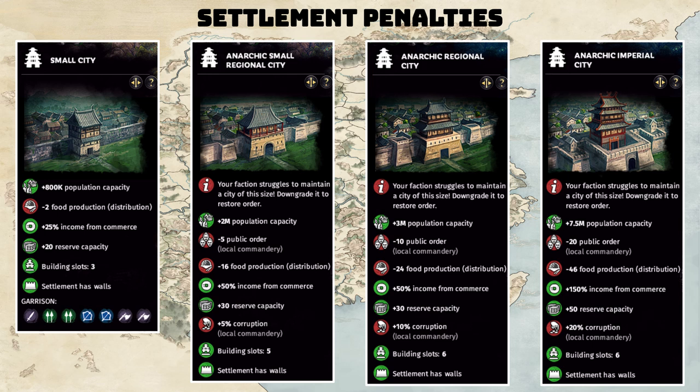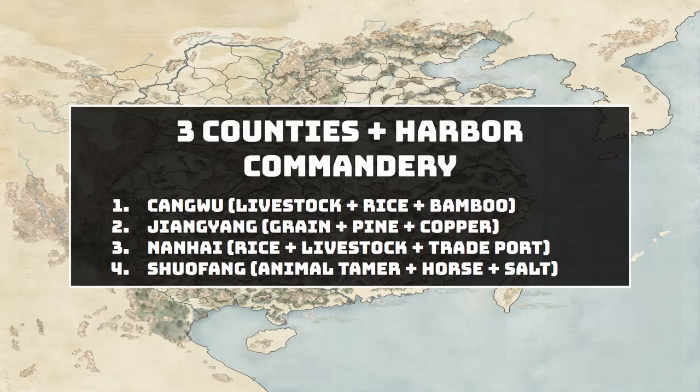Knowing all of this, there are a couple of tiers of commanderies you should consider owning as the Bandits, because if you can get away with not owning some settlements, you'll be doing better. The first tier is three-county commanderies with a harbor — there are only four of these. In total there are 16 harbor commanderies, detailed in the Spice and Silk commandery guide video. Here we have four harbor commanderies that also have three counties.